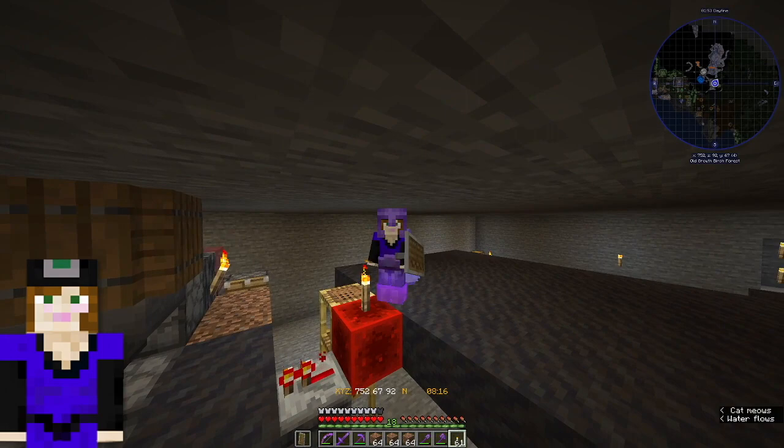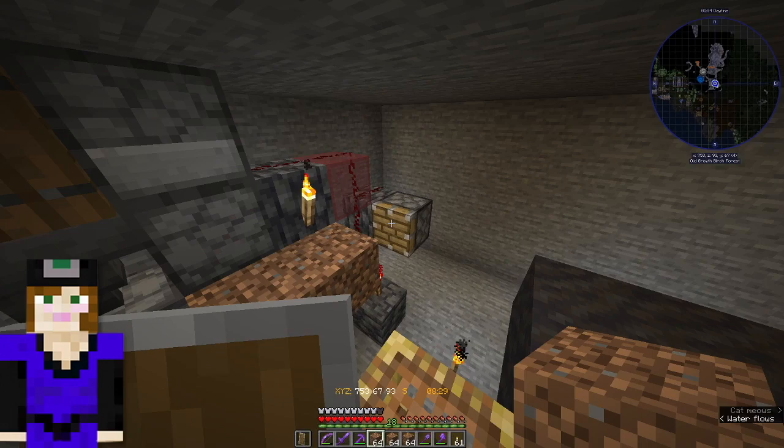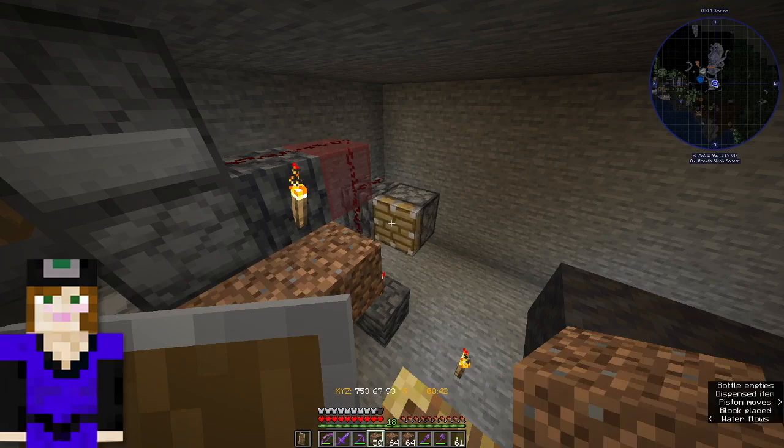It's a very exciting redstone contraption. All you do is bring all your own dirt — you don't have to bring water or bottles or anything, just bring your own dirt. You're going to place dirt on the front of the piston, carefully aim for the front of that piston, and just keep placing dirt and go until it stops — until you can't put another one.